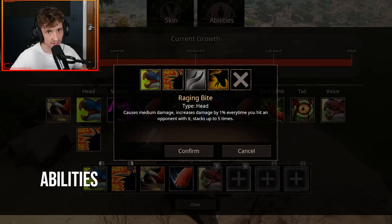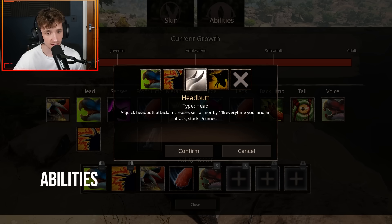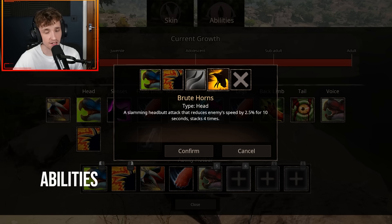For your head slot, you get four attacks with two that you can use. You've got Raging Bite, which is a bite that causes medium damage and increases by 1% every time you hit, stacking up to five times. Shielding Parry greatly reduces damage taken — if enemies hit you while this ability is being cast, their cooldowns are extended by 25% for 10 seconds. Then you've got Headbutt, a quick headbutt attack that increases self-armor by 1% every hit, stacking up to five times. And Brute Horns, a slamming headbutt that reduces enemy speed by 2.5% for 10 seconds.